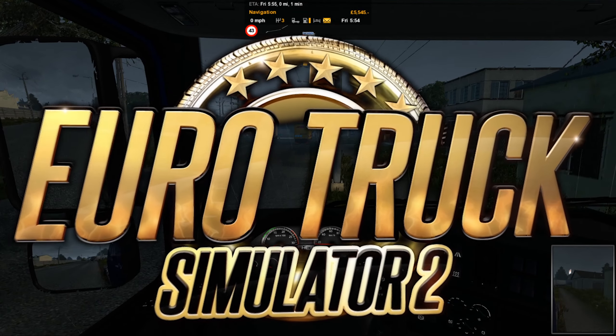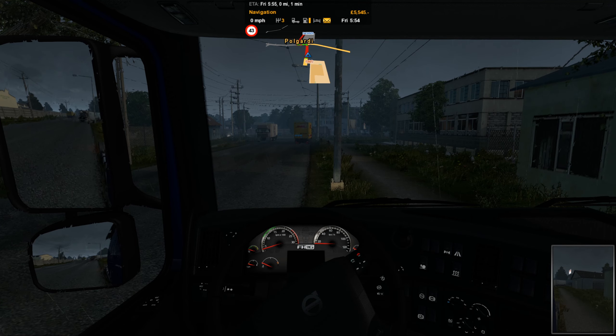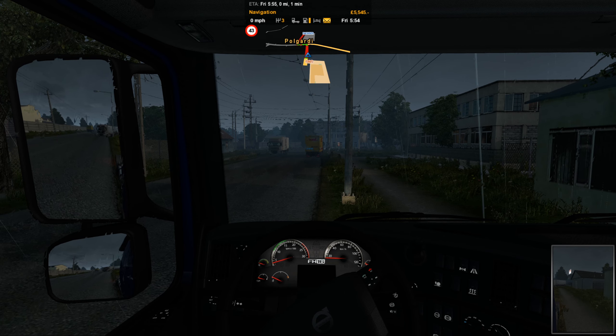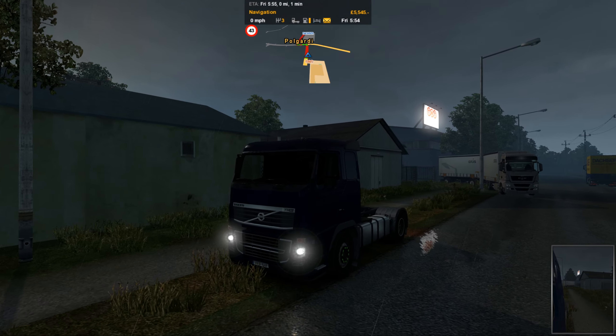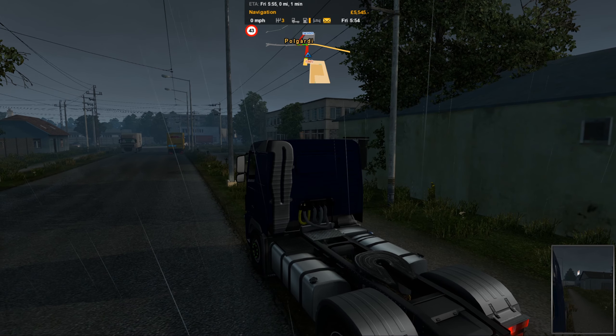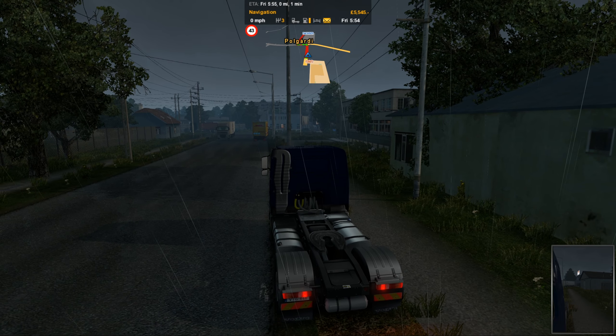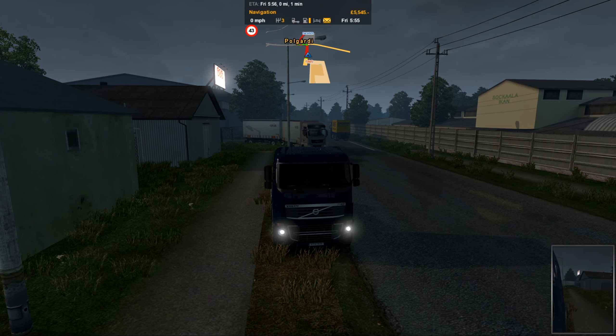Hello everybody, welcome back to Euro Truck Simulator 2. As you can see we are in the Hungary map and I'm in a different Volvo — an FH16, but this is the 2009 version. Pretty much stock I think, maybe got a powerful engine in it but there's nothing on the outside — it doesn't look like anything to me.